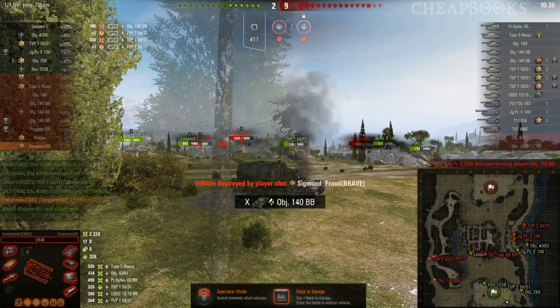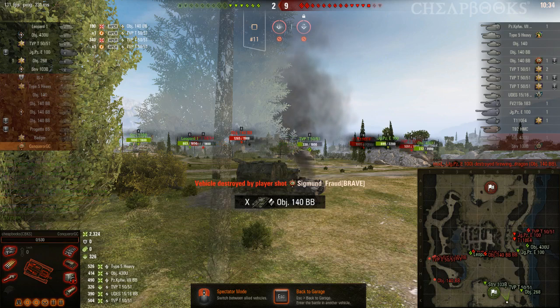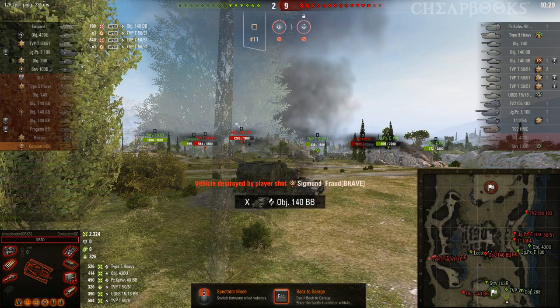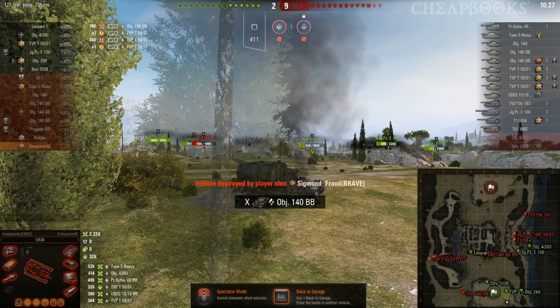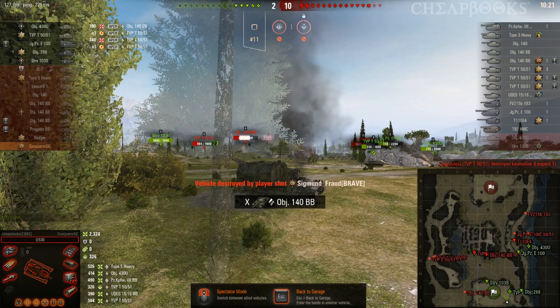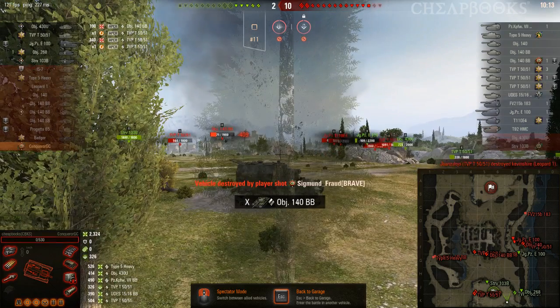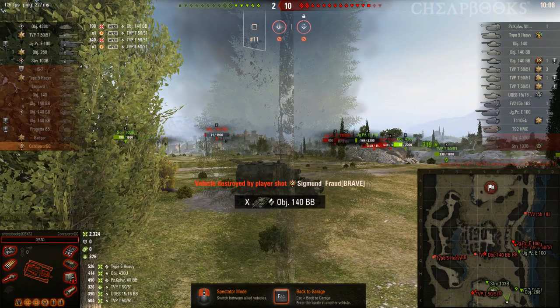My team made poor choices. When you have 6 or 7 against 2 or 3, you're not going to be able to do as much damage — you won't be able to get a shot in because your allies are always going to be in your way. They didn't play well and they left our west side undefended. I guess I got around 2,300 damage, maybe a little bit more.